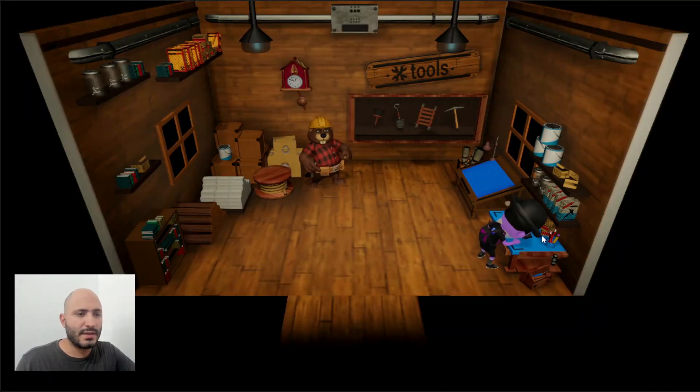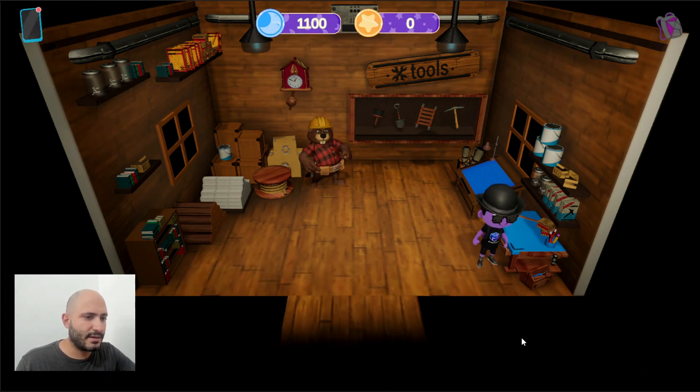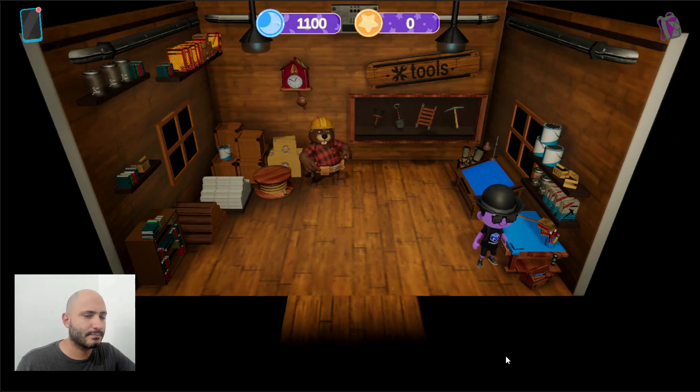When we click there, we'll see a short animation and then we'll have the tool ready here in our backpack. So that is how you can craft here in Isla Sinaloa.